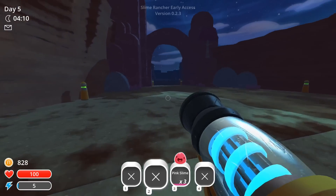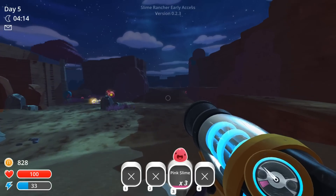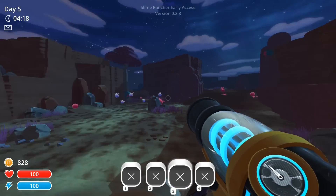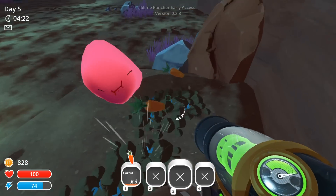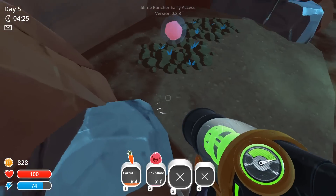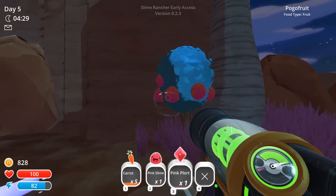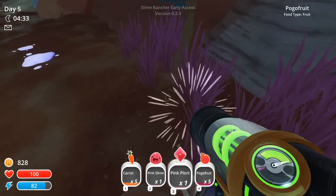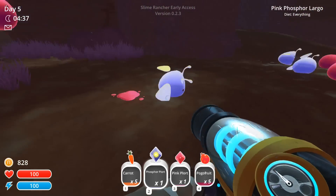Let's go ahead — I'm going to release these pink slimes. Let's see how far these guys can safely jump. All right, you can toss them all the way from over there. So let's go around gathering up as many carrots as we can. I see a pink slime there. Carrots, and then I need to get the fruit over here before the slimes do, because we need to turn in the pogo fruits and the carrots for some of that market money.